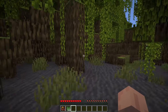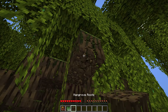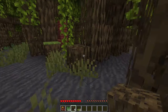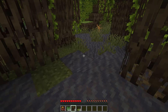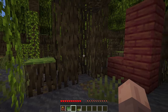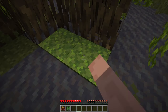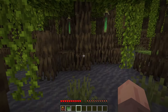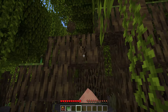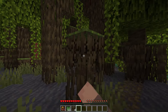Mangrove wood comes with all the standard variants — slabs, doors, trapdoors, stairs — all in that nice red color, and there's even a mangrove boat. You can also experiment with building starter houses out of the roots, which gives a cool look with the roots surrounding the whole house while still being able to see out. It's a very fun starter house concept for the new update.